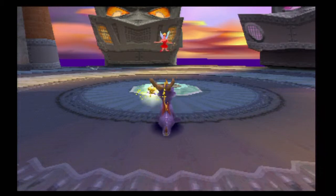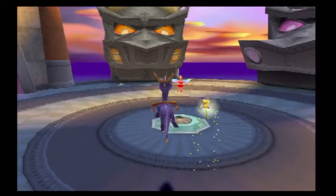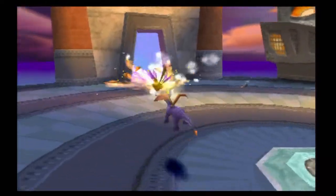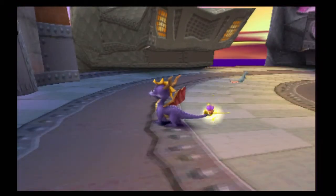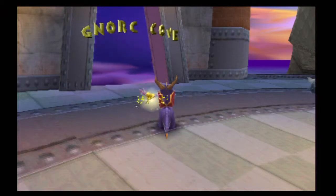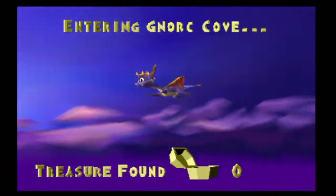This is enemy territory. This is where Nasty Gnork is hiding, and now only us can defeat him. I mentioned in the last episode that those dragon heads — each one of them — don't open up until a certain requirement is filled. The second one in particular doesn't open up until we defeat this level, Gnork Cove. Back in Artisan World, I mentioned that defeating a level is by jumping into the return home portal and completing it. That is completing a level. Let's go ahead and jump into Gnork Cove — let's start the first level in Gnork Nexus.